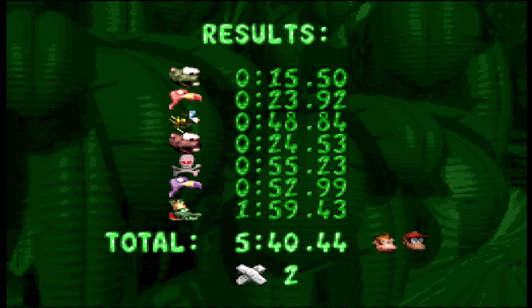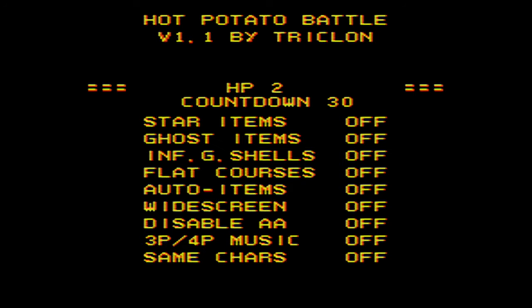The last ROM hack for this video is my favorite of the bunch — it's called Mario Kart 64 Hot Potato Battle. You start off immediately at the options screen. HP is how much health you have. The countdown I'll explain in a bit. Star items are the stars, ghost items are the ghosts, infinite green shells lets you use as many green shells as you like without limits, and flat courses make all the battle arenas completely flat.